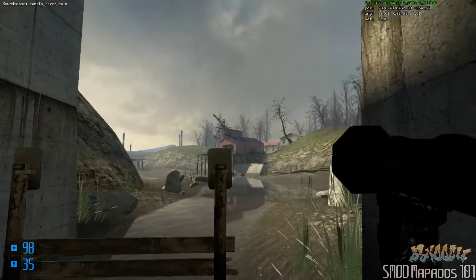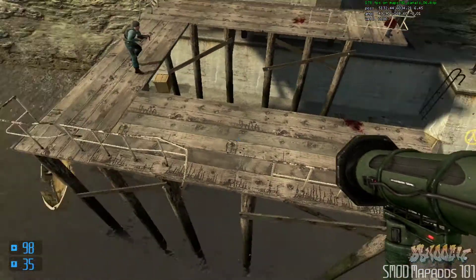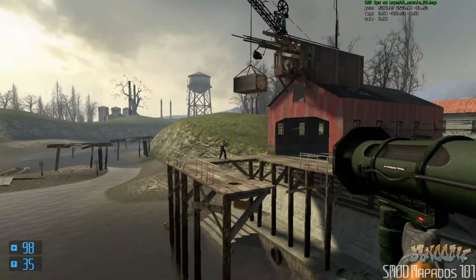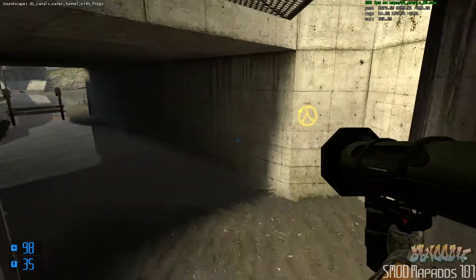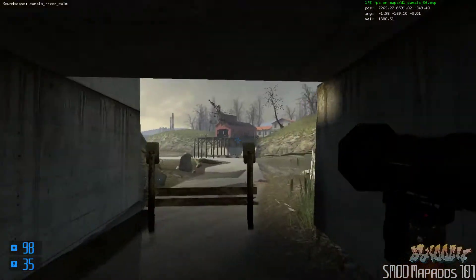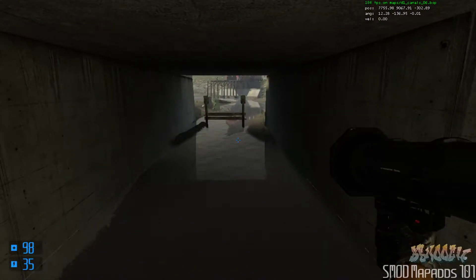What we're going to do to show you how this works is spawn some combine up here on this catwalk, but we don't want them to fight with anything when they spawn. We're going to put them to sleep, and then when the player gets right here, we're going to place a trigger in this area that's going to wake these enemies up and also make them start walking around so it looks natural. That's going to be a good demonstration of how outputs work from triggers.